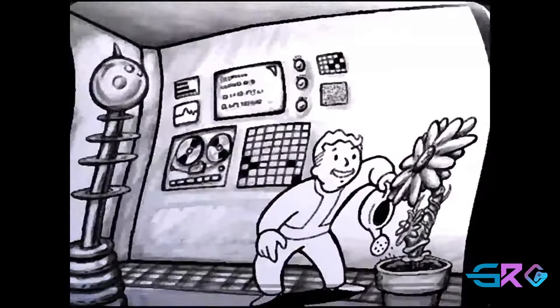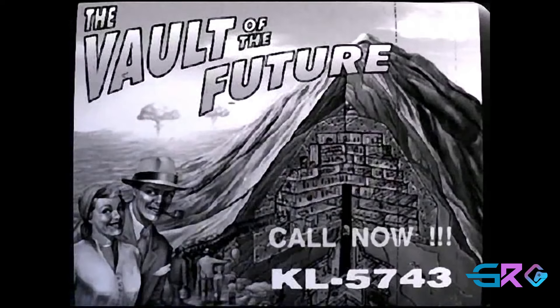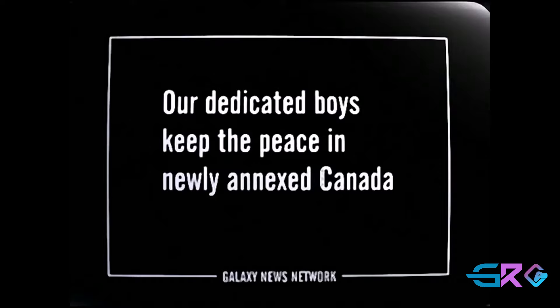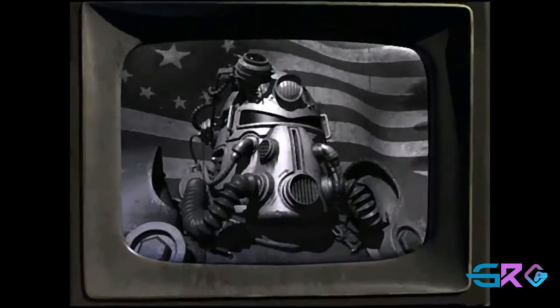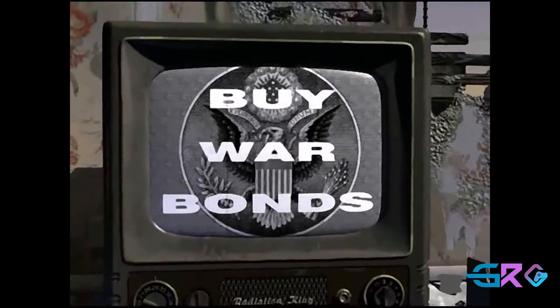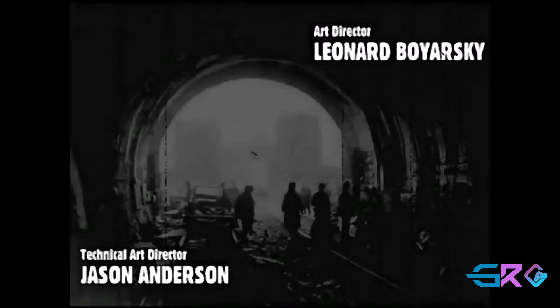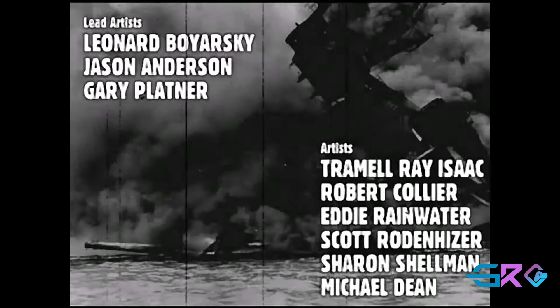Next up on our journey through the Fallout series is the original game that started it all — Fallout. Set in the year 2161, Fallout takes place 59 years after the events of Fallout 76. In this inaugural entry, players are introduced to the post-nuclear wasteland, a world scarred by the Great War of 2077. The setting is both bleak and fascinating, with pockets of survivors, mutated creatures, and remnants of pre-war society dotting the landscape. You begin your journey as a dweller from Vault 13, one of the many underground bunkers created by Vault-Tec. When the vault's water chip malfunctions, you are sent out into the dangerous world to find a replacement and save your home. This quest sets the stage for an epic adventure filled with moral dilemmas, colorful characters, and unexpected encounters. The game's open-world setting includes desert wastelands, abandoned cities, and raider-infested outposts.